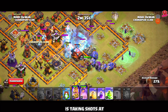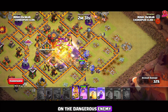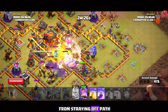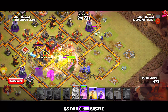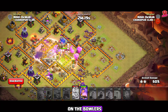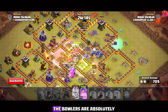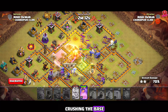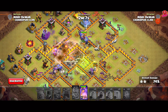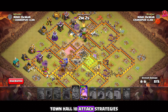Now the enemy queen is taking shots at our troops, so let's freeze her and add a poison spell on the dangerous enemy clan castle troops. We'll also place a jump spell at the core to keep the troops from straying off path — without it, the attack risks failing. As our clan castle troops emerge, we'll use a healing and rage spell combo on the bowlers to quickly shred through the core, wiping out the inferno tower and enemy king. The bowlers are absolutely crushing the base, and we still have the queen's ability ready, plus a golem surviving to continue tanking. Isn't this one of the simplest and strongest town hall 10 attack strategies?